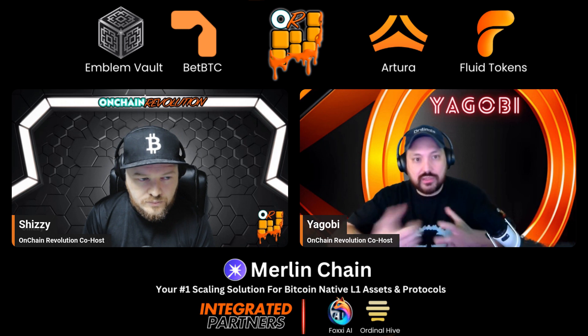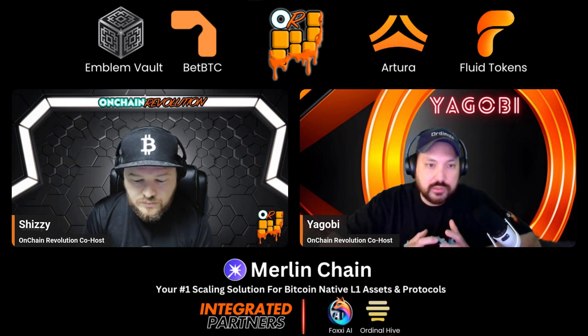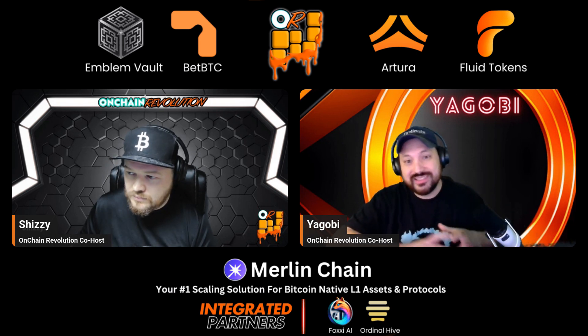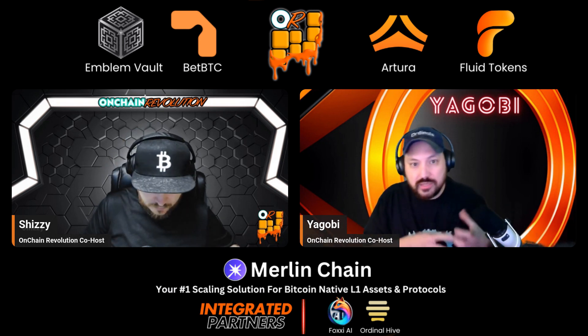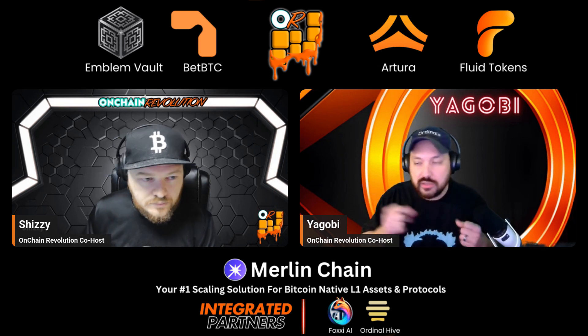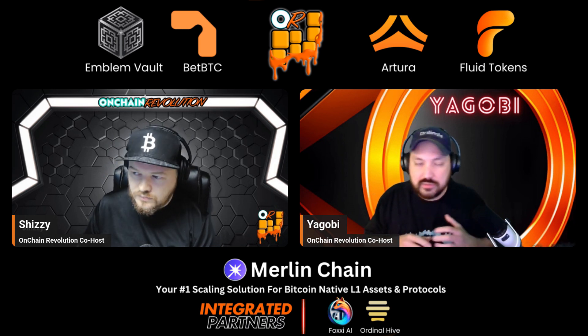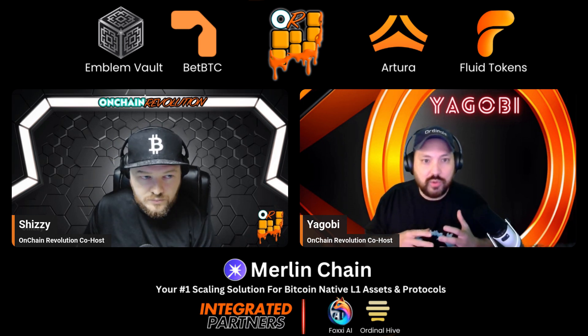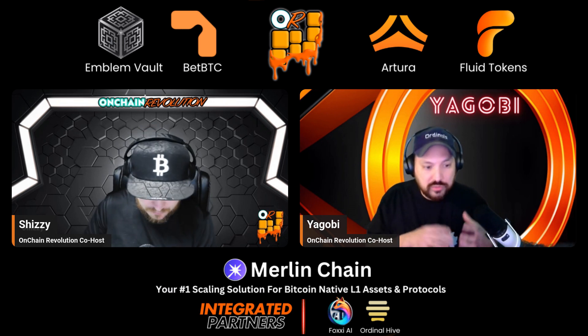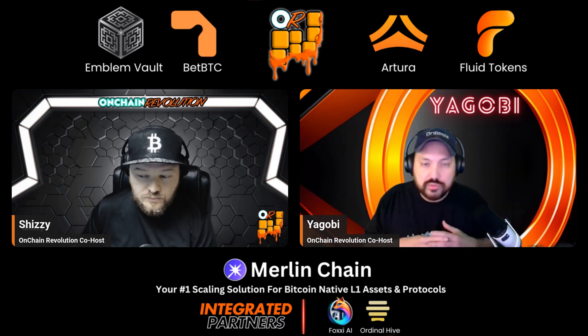If you guys could check out our partners, that would greatly help us. Emblem Vault is the interoperability tool for the Bitcoin ecosystem — you're going to be able to jump your ordinals to different chains. Taking Puppets to Abstract, to Bitcoin Layer 2 Merlin, to Base Chain, to all these chains. They also have their AI Bitcoin Wallet Agent product called Agent Hustle that can do the vaulting for you with your ordinals. They have a RUNES TGE in September called the Emblem Vault Founder Keys. Learn more at Emblem.Vision.